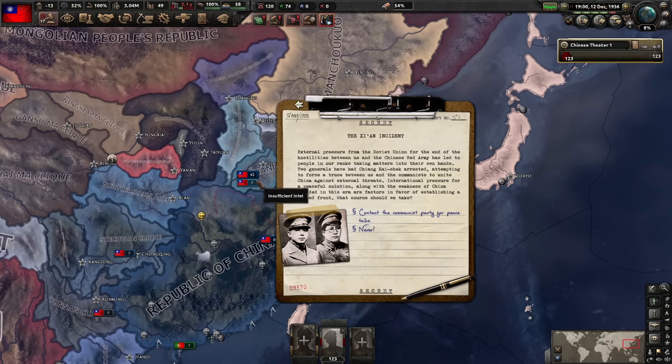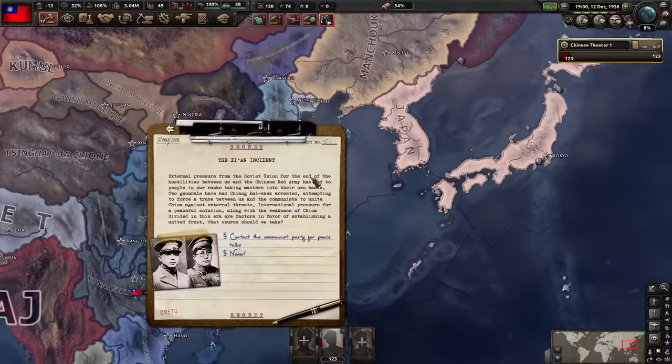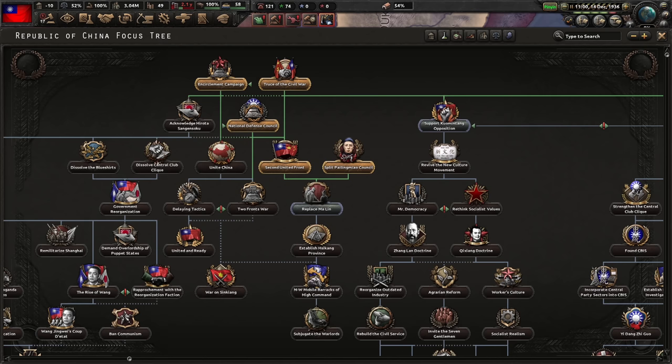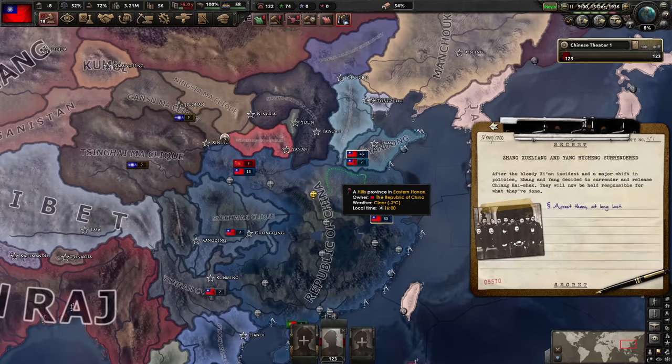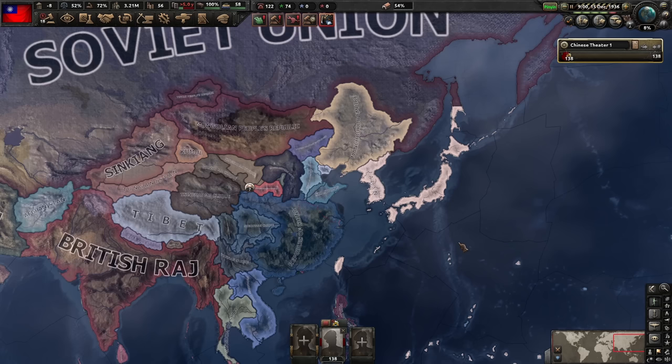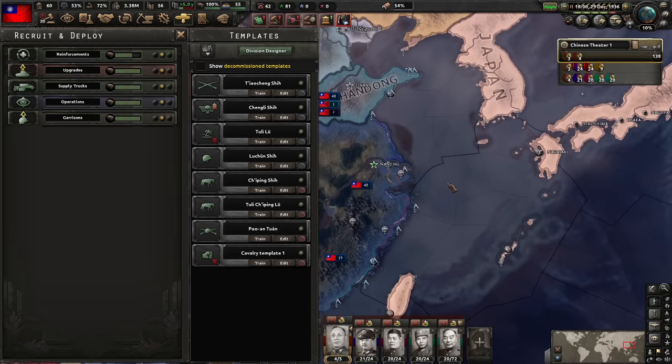Now the Xi'an incident triggered, which basically forces me to either accept a peace so we can focus on Japan, or keep focusing on the Chinese Soviets and be at war with even more warlords. Of course I will accept it, because it's also easier to fight Japan if I am not at war with the other warlords. This immediately completed the focuses Truce of the Civil War and Second United Front. Due to accepting, I now annexed the northwest army and got their troops, so now we are looking a bit bigger and stronger.